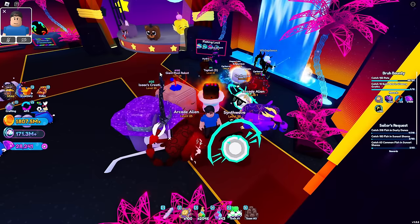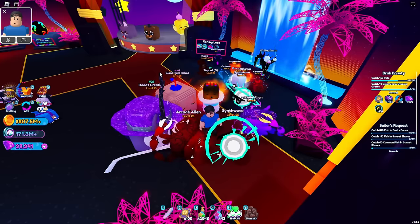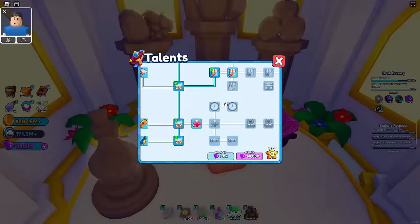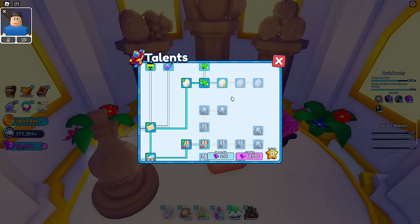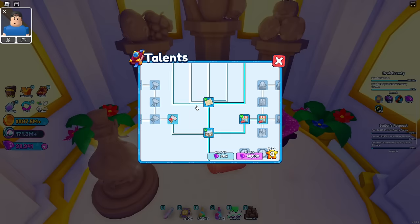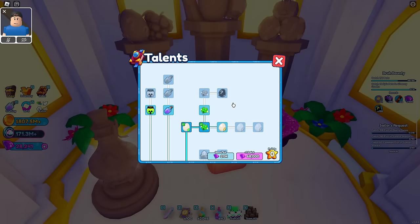Hey guys, in this video we have done the math and we found the best place to AFK fish for gems in Roblox Pet Catchers so you can unlock all the new talents in the talent tree. The talent tree is definitely worth grinding out — it has some OP talents on it. I'm going to show you tips on how to maximize your coins and gems in fishing to level up the talent tree quickly. Everything shown is free to play, so you do not have to be pay-to-win.